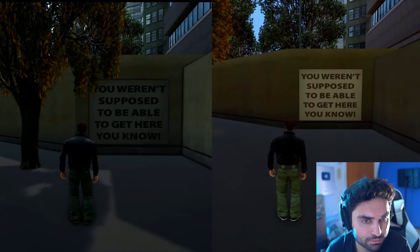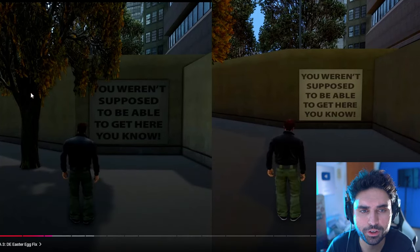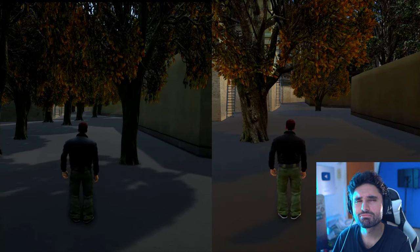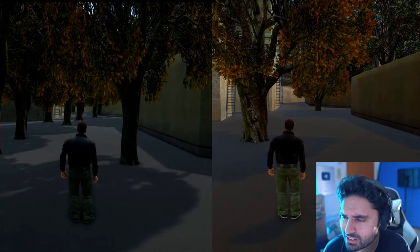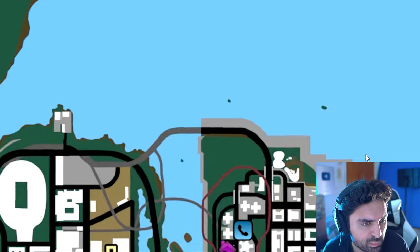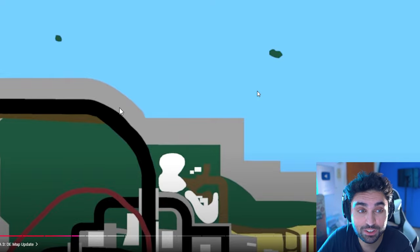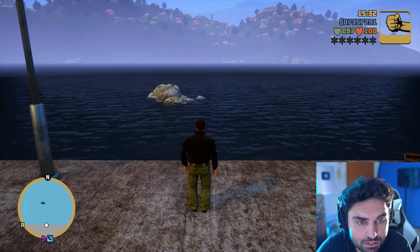If you go to the secret message area — which you weren't supposed to be able to reach — Rockstar didn't change the message but removed all of the trees in the area, which is a bit odd. I always wished they'd change that message. Also on the map, some islands have been added that weren't there before — they appear to be icons for rocks in the water.